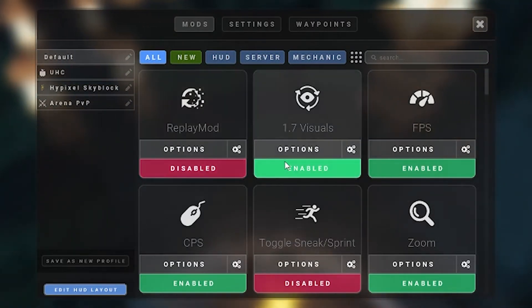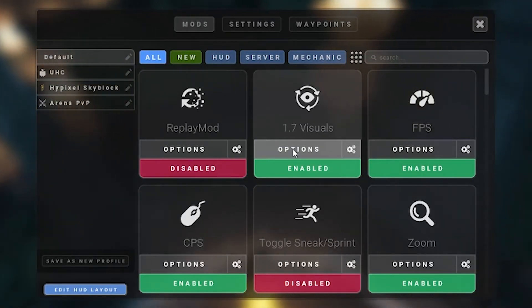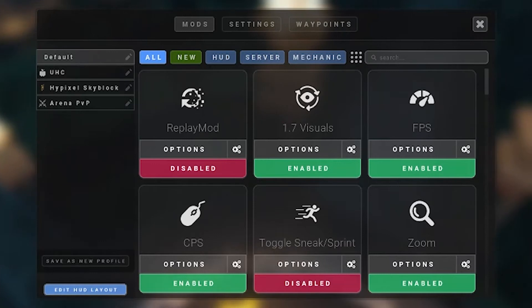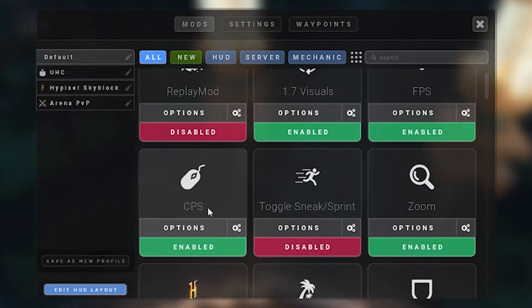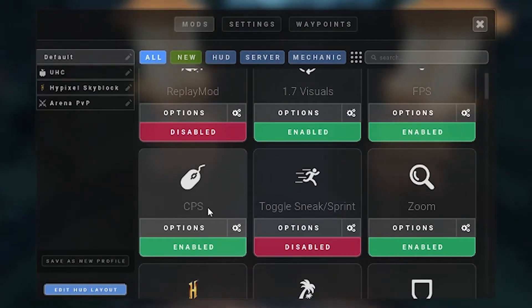Now 1.7 visuals — I did a video on this about two days ago and you should keep it on; check that out if you want to go into more detail. Now FPS — I keep it on just so I can see my FPS in game, and it helps me know if I should close some other apps or keep them open based on my FPS.